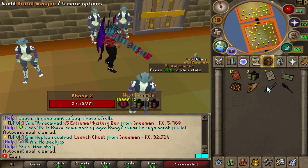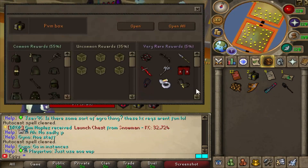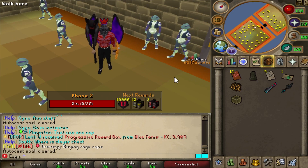As we see in the first zone, a free Brutal Minigun and a free Brutal Staff. Couple PVM boxes. Just know, if you guys like opening up boxes, this is probably the perfect server for you - you get spoon-fed loot. It's kinda sick, actually.